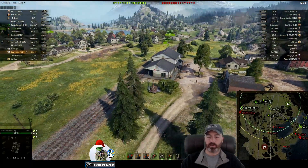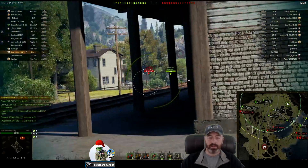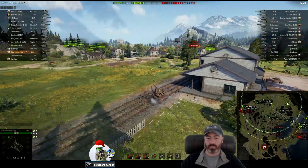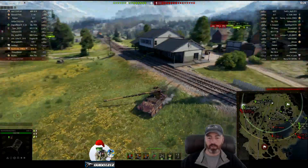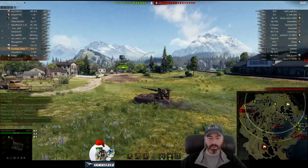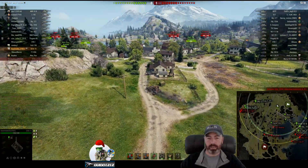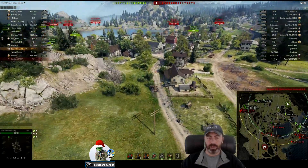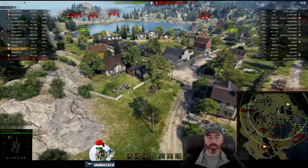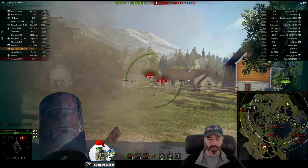We've spawned into the north on Serene Coast. This is an interesting spot — I haven't used this spot, I kind of like it — but it doesn't create any shots for him. He's looking potentially for shots on guys on the side, and he's going to pretty quickly abandon that spot and move on. He can see his Foch 155 and a scout moving around in the middle. He's got the zoom-out mod.